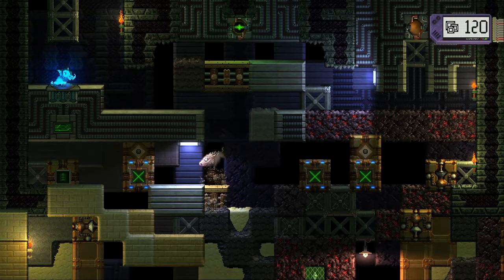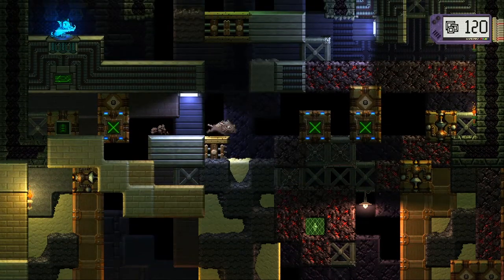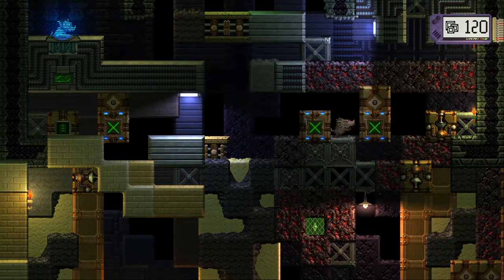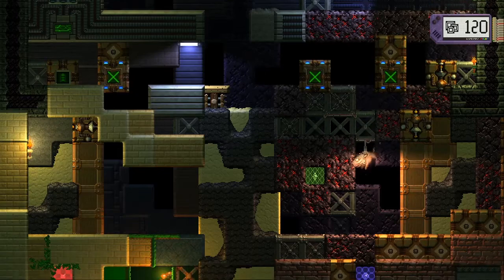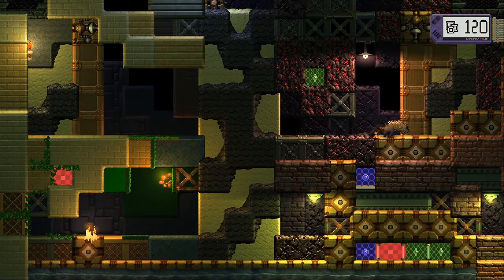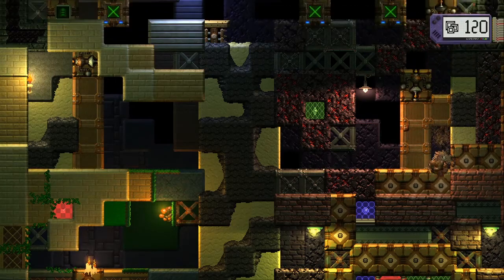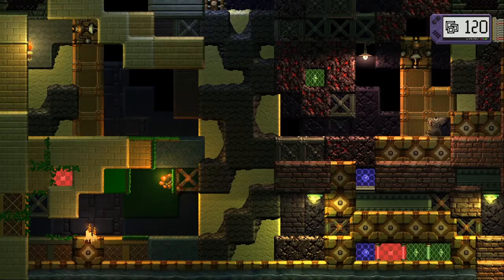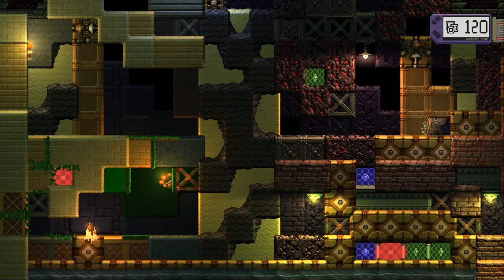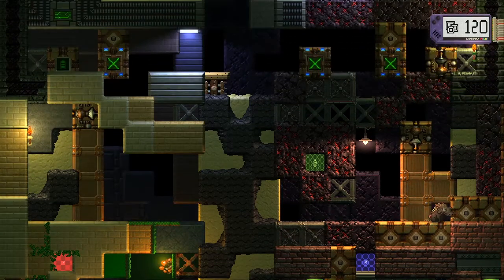You drop these two blocks on the left and then there's this space — they're probably to fill that space. Then there's these two blocks on the right and this space, so they're probably to fill that space. How many batteries do we even have? Only one. So that was my other thought — I need to chain the lasers somewhere that hits all the blocks.